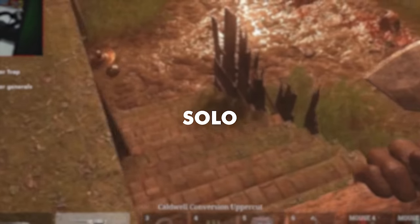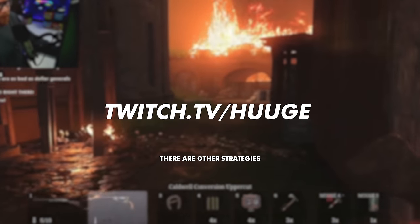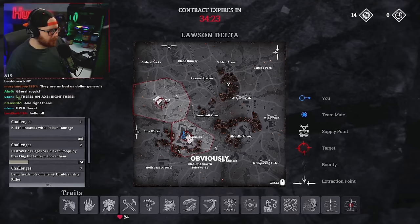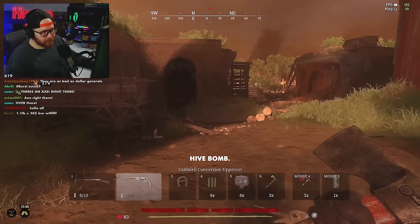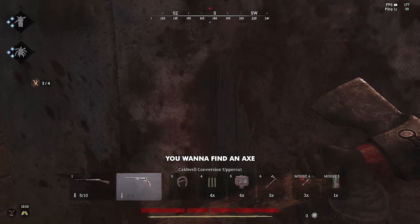So, how to most effectively, as a solo, kill all the bosses. It's actually pretty easy. There are other strategies that involve stickies. I don't bring a sticky, obviously. If I have shadow, I'll bring a hive bomb so that AI doesn't get attracted to me, but you want to find an axe.